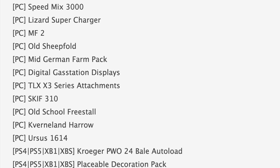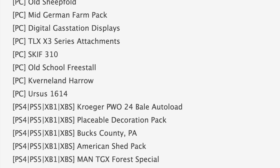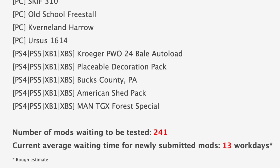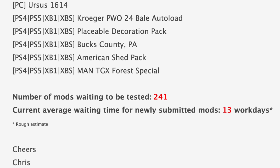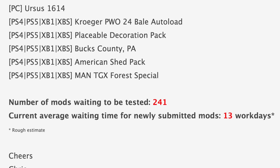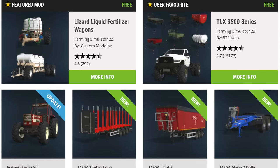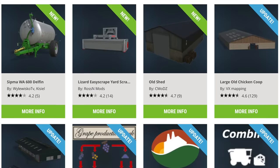Jumping down to console mods, we've got five in testing: the Kroger PWO 24 bell auto load, placeable deco pack, Bucks County PA, American shed pack, and the MAN TGX4 Special. We still have 214 mods waiting to be tested, with the current average wait for newly submitted mods at about 13 work days. This is the largest waiting list we've seen in a while, so expect mods to take a bit longer for the next few weeks. Also, there will be no new or updated mods released today on the mod hub.